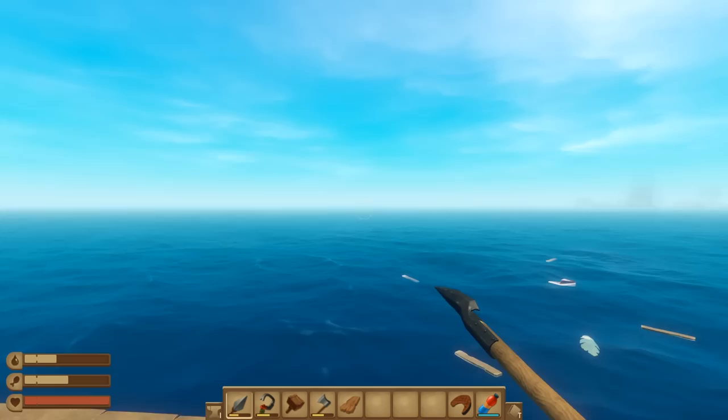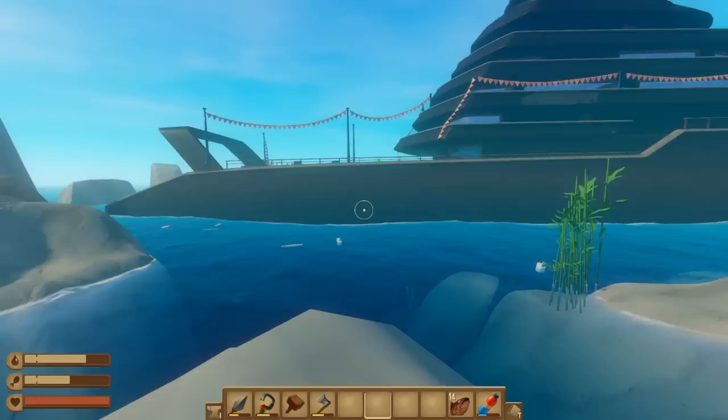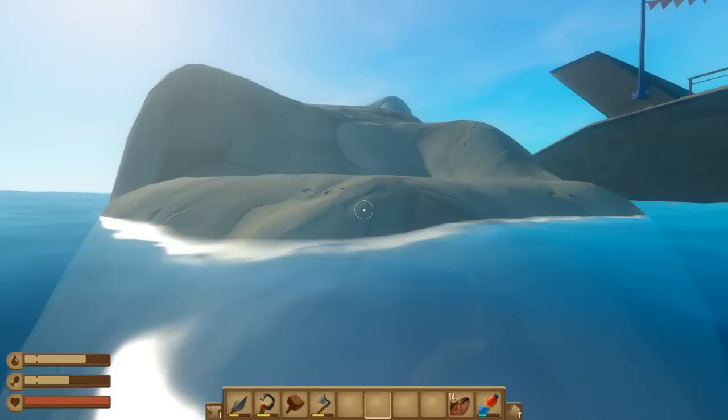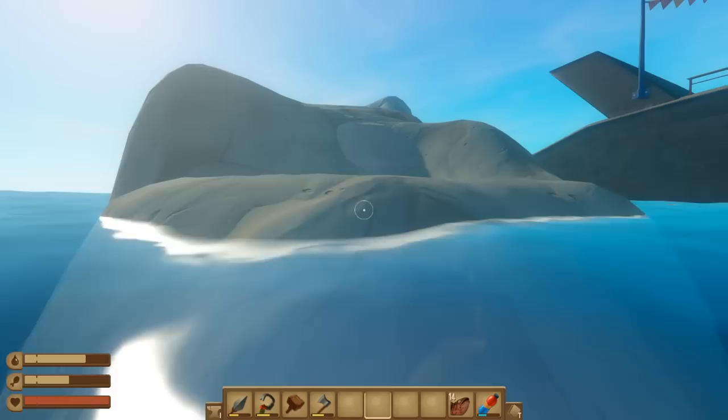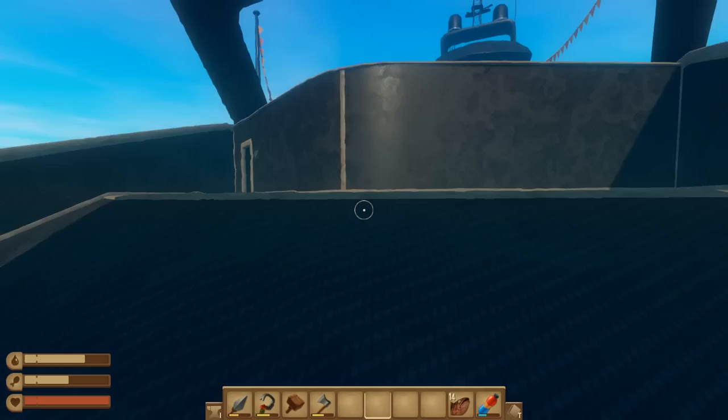I'm gonna keep going the direction we're going and we will get there. That's no moon, it's a space station! Holy freaking crap - I thought this was gonna be an island, it is not an island. It is the yacht! Correct me if I'm wrong, is that the yacht - the newer item in the game? I don't know, but we're gonna try and figure out a way on this thing without getting chewed on by old toothy McGrins.